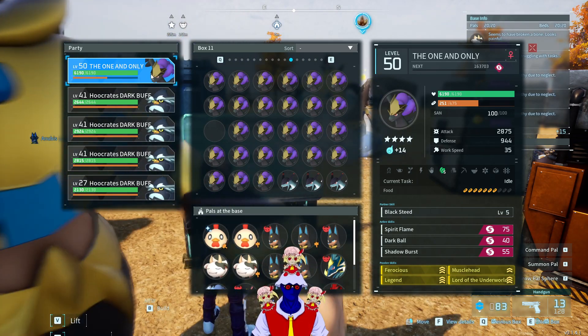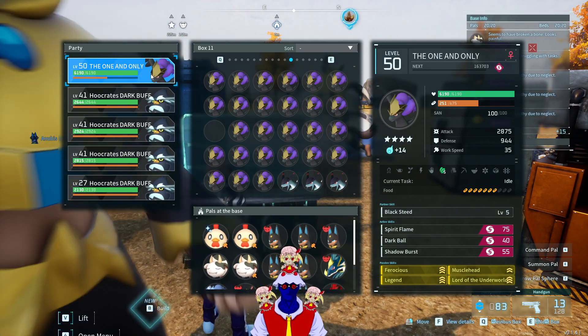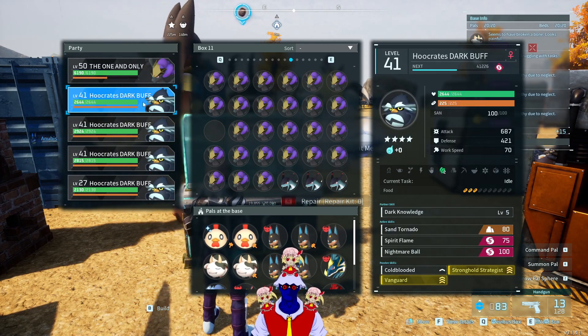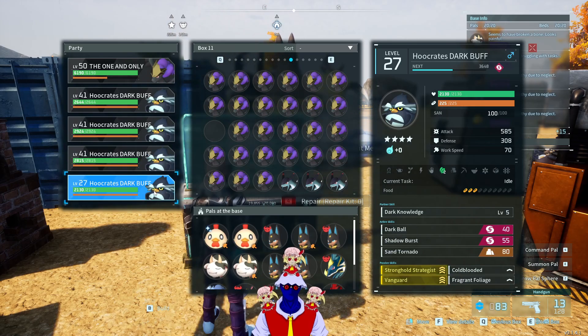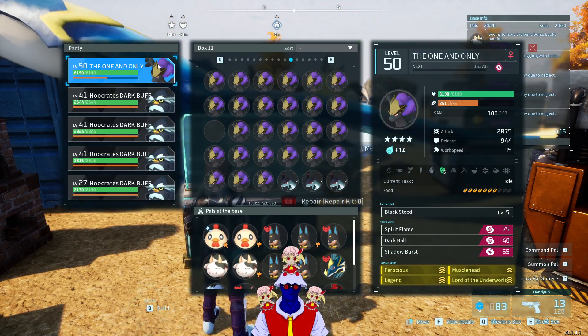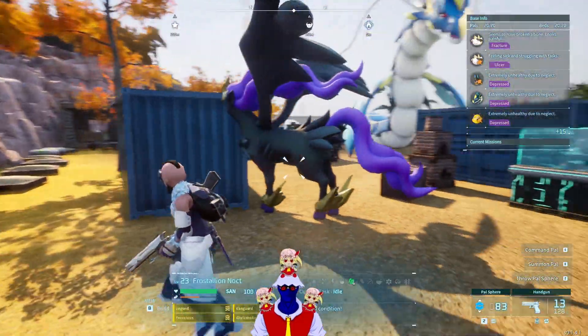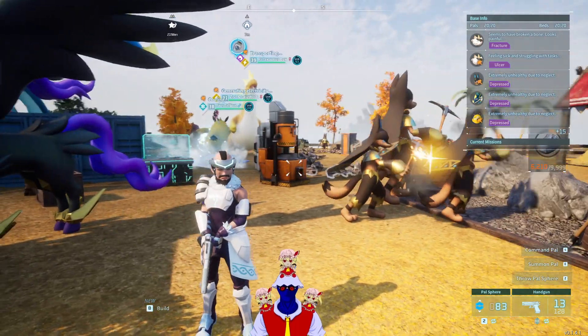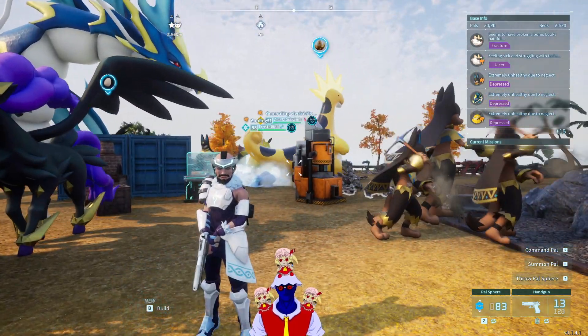You basically make this absolute monster with 2800 damage — of course, because it's buffed by Who Crates. And now that I look at them, they're not even level 50, so this might not even be the final form. That's how you make the absolute perfect Frostalian Noct.